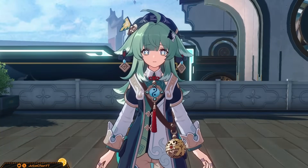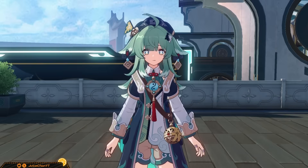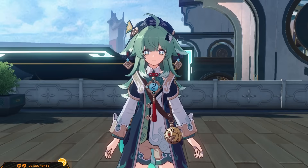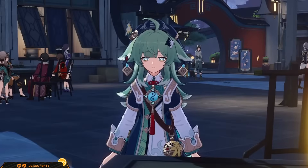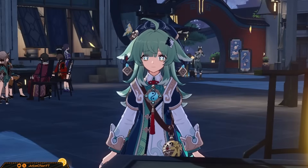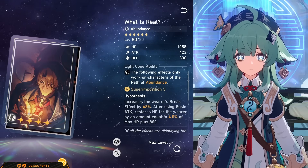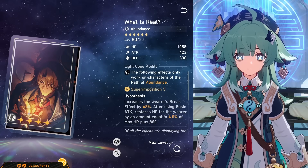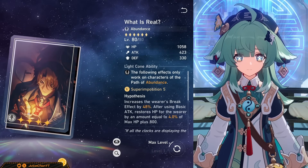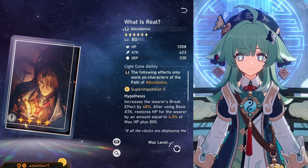In order to ward off evil spirits, you need the right weapon on hand — or in this case, a little glass box with a picture inside. Since this is a rerun video, I'm going to evaluate the new abundance light cones that have come out and their power on Huohu, then we'll get to her original mainstays. The only new abundance cone since then has been What Is Real. The break effect does nothing for Huohu's kit, and the stealth heal is okay. It is free at least, but there are not many incentives to use this.